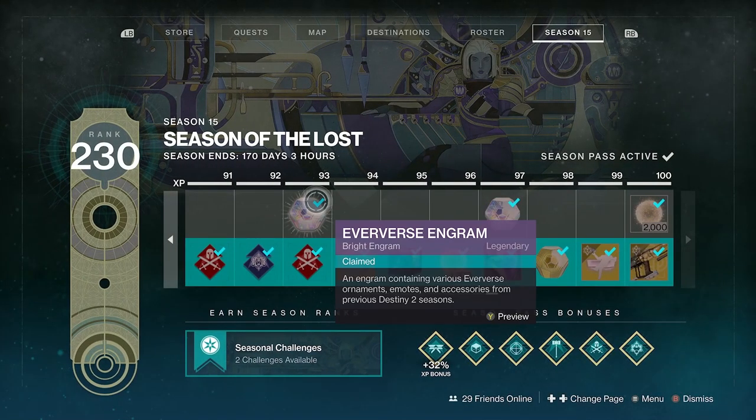That gets me 230 season pass levels. The way that I do it is if you're doing all three characters you're talking about 1.5 to 1.7 million XP a day, which is a lot. If you're only doing one character then it's five to six hundred thousand, which is fine. Go at the speed that you want to go at, because you're going to be doing a lot of bounties.